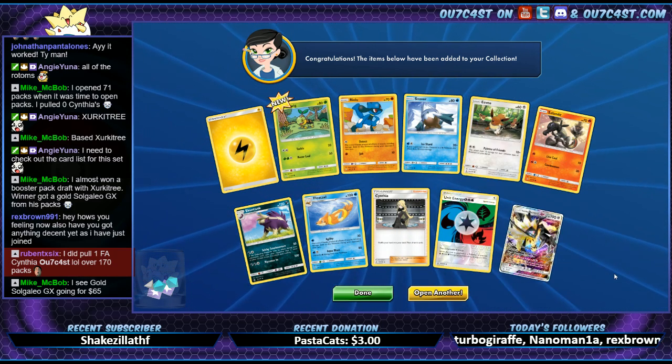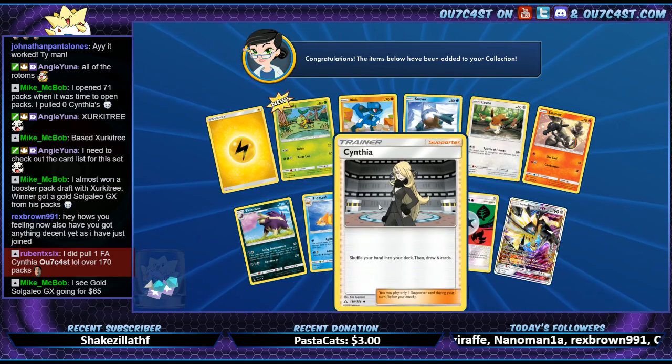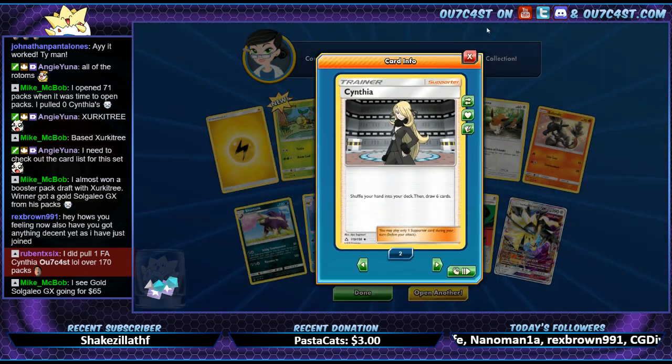That GX is going for 65 — jeez, that's pretty up there. And we got another Cynthia too — another common.